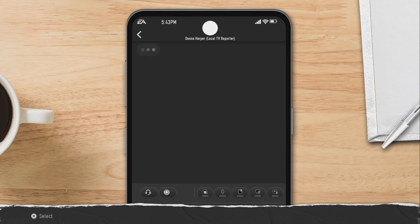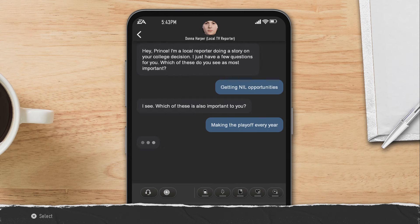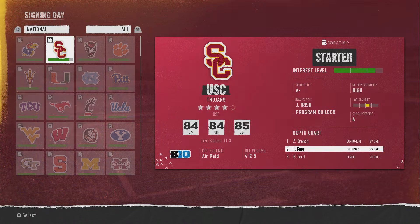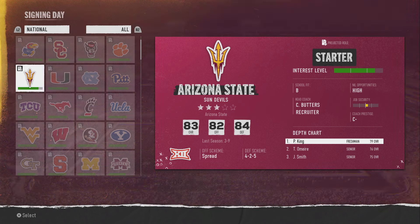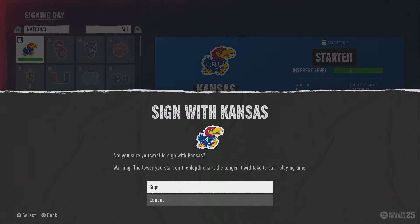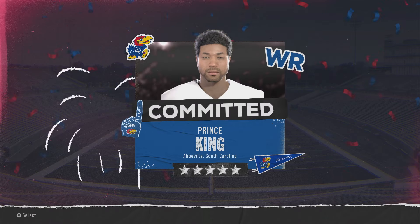Text messages will pop up — just pick anything and skip over them, they don't matter. You want to choose the teams that are most interested in you. Under Stanford the interest level is fully green, USC is almost fully green but has a little bar left. I'm going with Kansas because they're interested in me the most. Go ahead and sign with them.